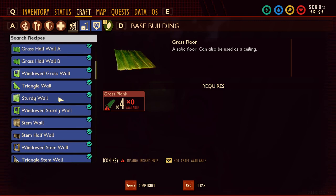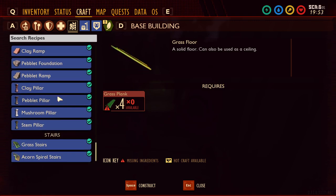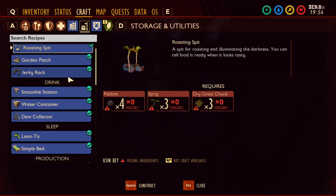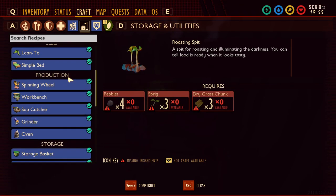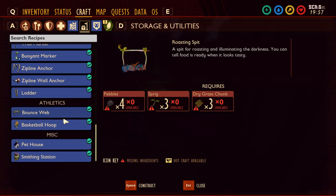Moving over to the building pieces, there were no new additions as far as I can tell. Scrolling through, nothing was added there. On the next production page, I don't see anything new there either, just one new item at the bottom.